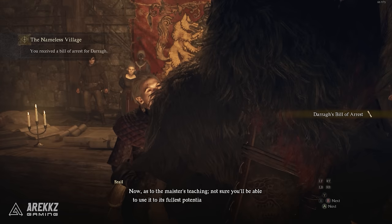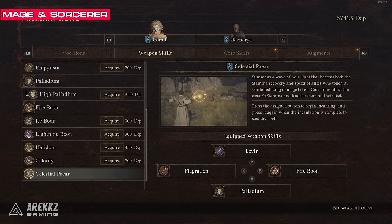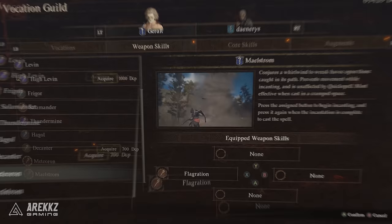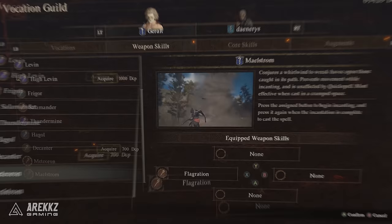Next is the Mage and Sorcerer together because they both require the same five special items. The Mage Meister's Teaching is an insanely good support skill called Celestial Peon that summons a wave of Holy Light that juices your whole party's stamina, gives you bonus speed and reduced damage taken, but it does consume all of the caster's stamina and knock them off their feet. The Sorcerer however gets two Meister's Teaching spells: Maelstorm that conjures a Whirlwind to wreak havoc on enemies, and Meteoron to summon a literal meteor shower.